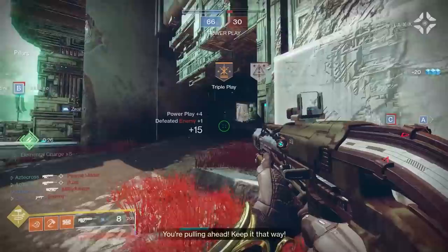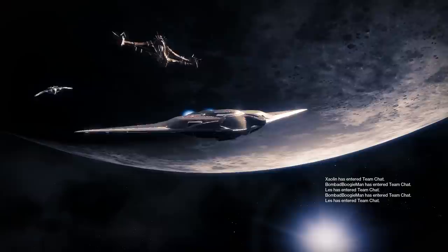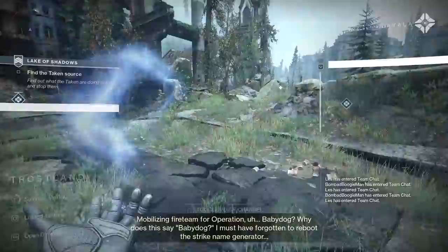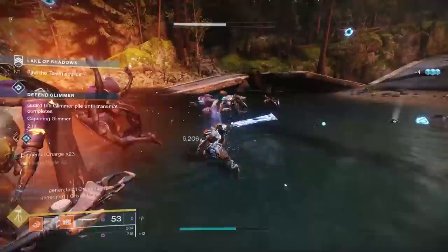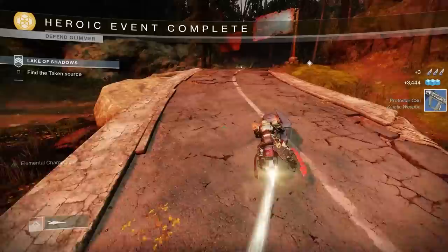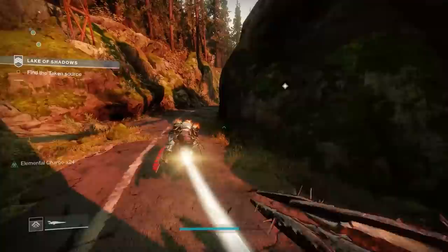Another tip: one of the requirements is to grind out and collect orbs inside of strikes, while also killing 20 bosses and doing public events. The Majestic set just wants you to collect orbs inside of strikes. Find a strike that is connected to the open world — for example, Lake of Shadows, which opens up to the EDZ. You don't have to go inside to do the strike. Instead, just roam about and do public events all over the EDZ. Orbs drop constantly and count toward your strike objective, while the bosses you kill in public events count toward those 20 boss kills. This alone will easily trim off two to three hours of your grind.